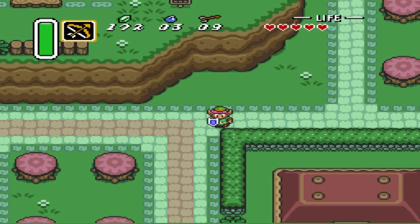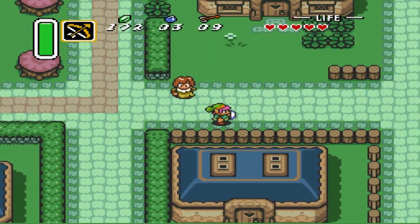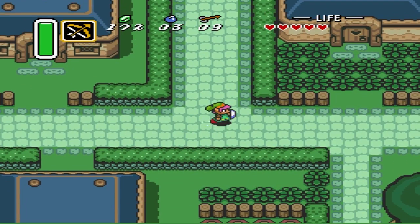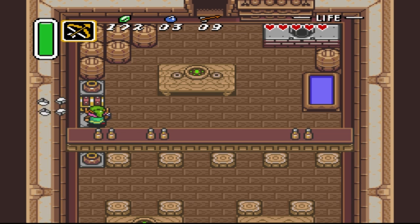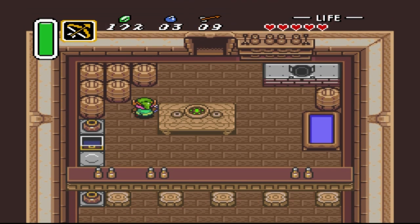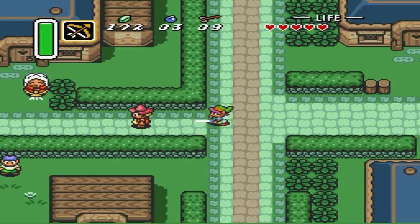Hey everyone, welcome back to Let's Play Legend of Zelda: Link to the Past. In this episode we're going to go around in the village and get some items, hopefully make it over to dungeon 2. First we're going to enter the bar here in the back and get this — I think this is a bottle, yes, my memory is correct, it is a bottle. So we're just gonna get a few items.